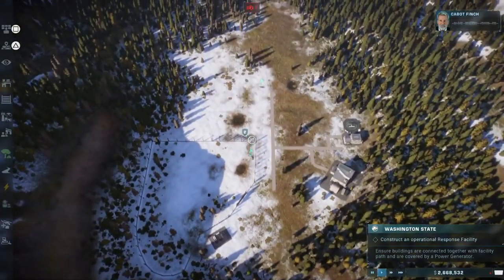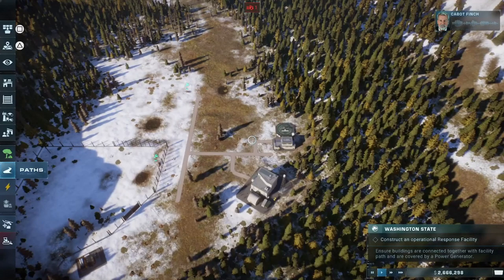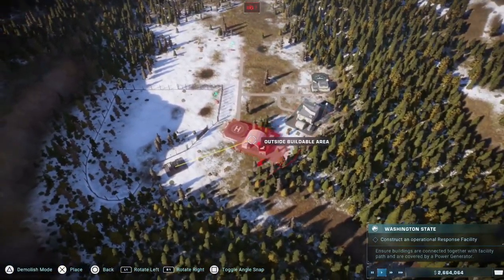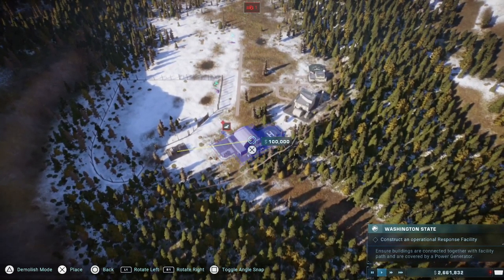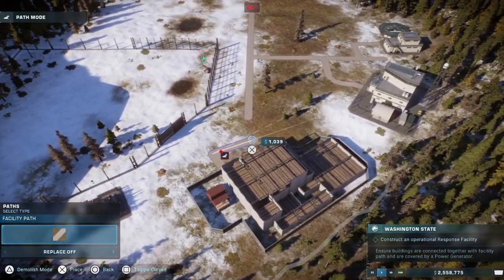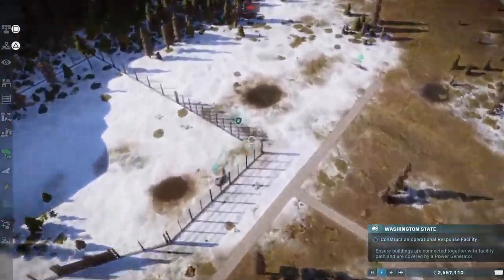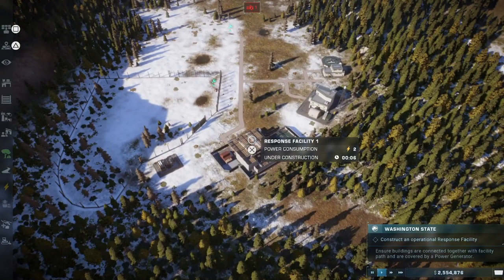Not bad if I do say so myself. We're also going to need a response facility. Your response to this directive should be to get one built. We're building that right now, mate. We'll build it right here, then path it right there. Once that's finished building we can go and quickly repair that fence.